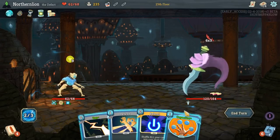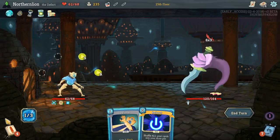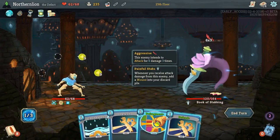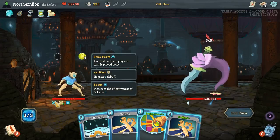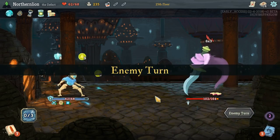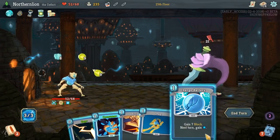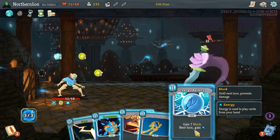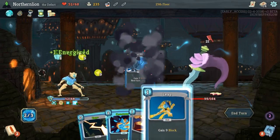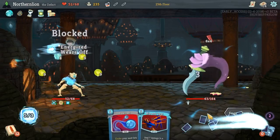Whoops, I forgot about Echo Form. Can I do that? I would like a Leap. Although I would prefer not to take 18 damage — Consume is pretty good here, it's 8 block. We'll take 10 due to my own idiocy. Remember, whatever you play first gets played twice. Without any energy left, I might double up on Charge Battery, but Leap is also great. If you're going to play Consume, that's probably fine — just don't play it first.